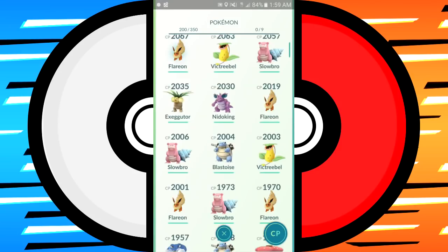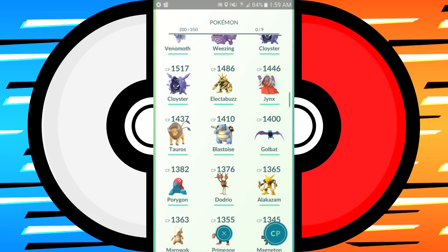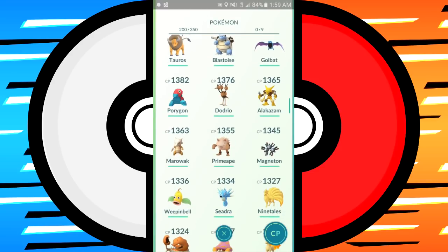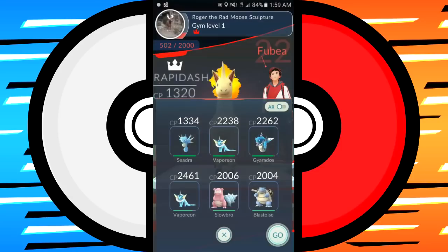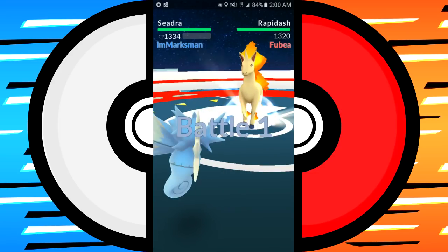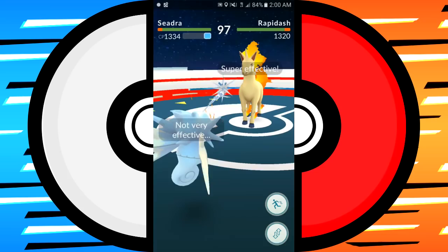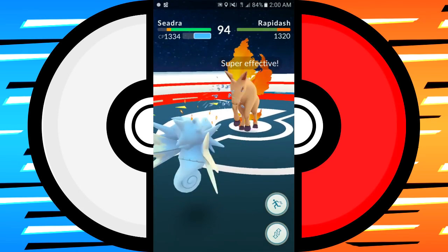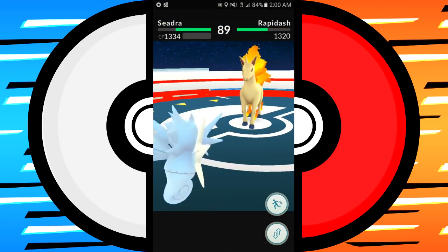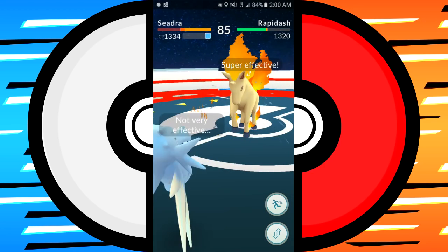We knocked the gym down 2000 prestige — it still has 500 left so we have to fight it one more time. Now I'm going to use a different Pokemon closer to the CP value of Rapidash, which is Seadra. Seadra has a water type move and I'm going to go up against their fire with just a little bit of a CP advantage — and you'll notice there is no difference in the amount of prestige their gym loses. It's still 2000.